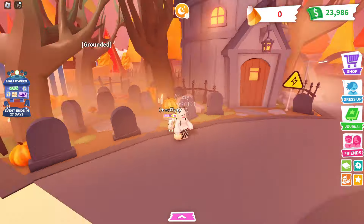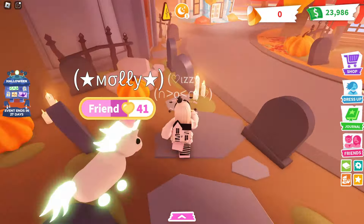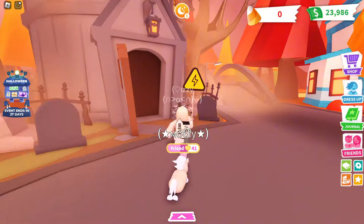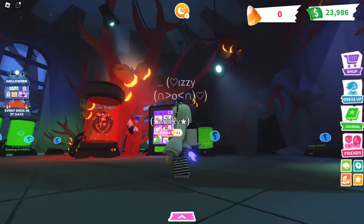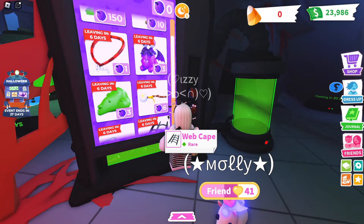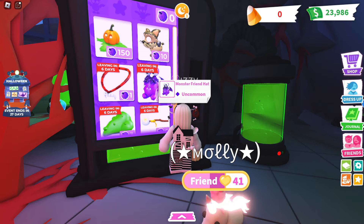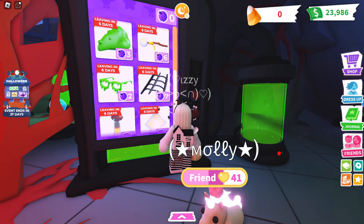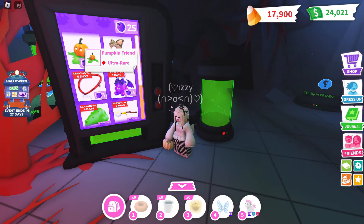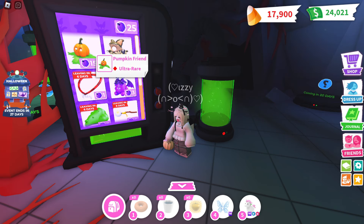I really like how they decorated it outside of this building here. I hope they add these pumpkins, tombstones, and fences as decorations in build mode — I think that would be really cool. Let's go inside and see everything they have. It looks really good, perfect for Halloween. Here is the vending machine where you can spend your purple pumpkins. You can use your pumpkins to buy the little Frankenfeline pet and some of the pet wares, in case you want to save your candy for the other more expensive pets. There's also the pumpkin friend which is only in the vending machine — I'm going to be saving my pumpkins for that because I really like how it looks.